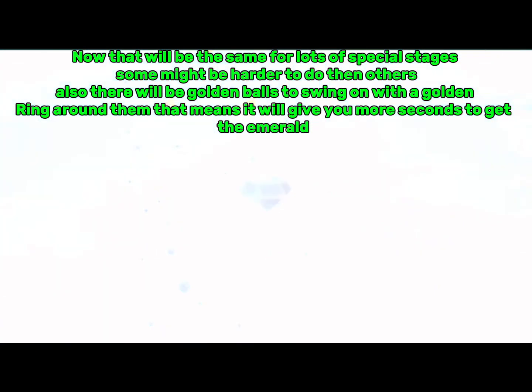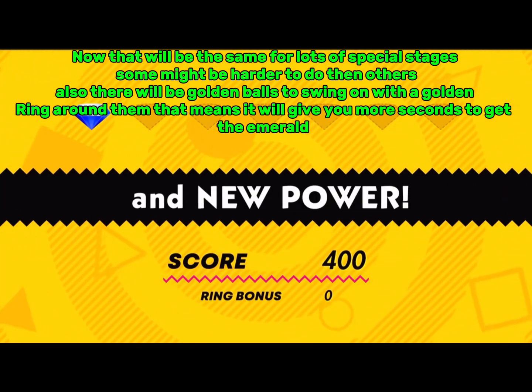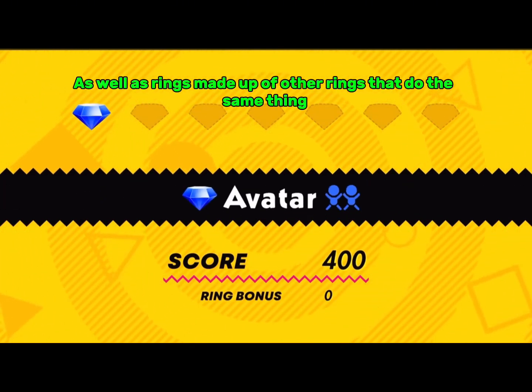Some might be harder to do than others. Also there will be golden balls to swing on with the golden ring around them — that means it will give you more seconds to get the Emerald, as well as rings made up of other rings that do the same thing.